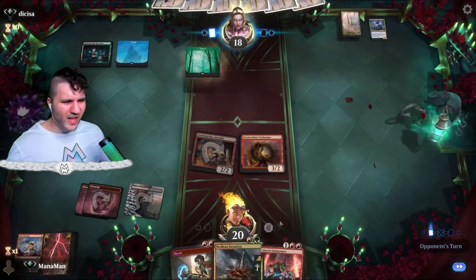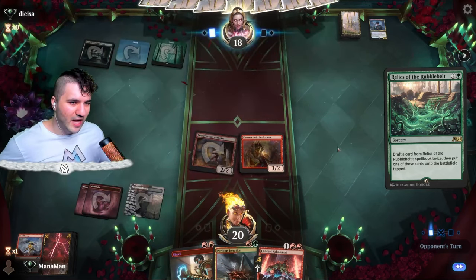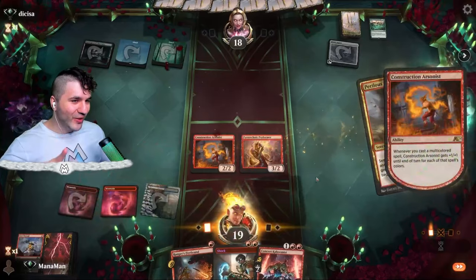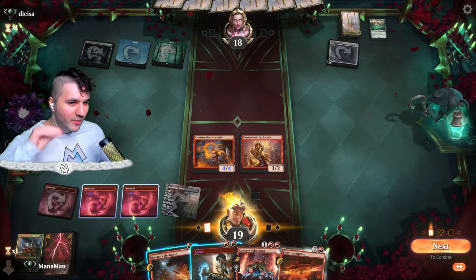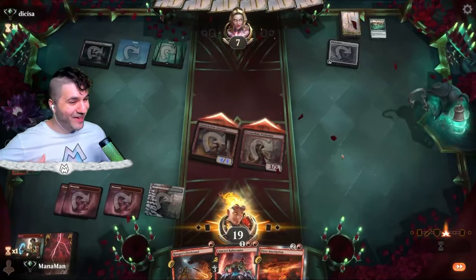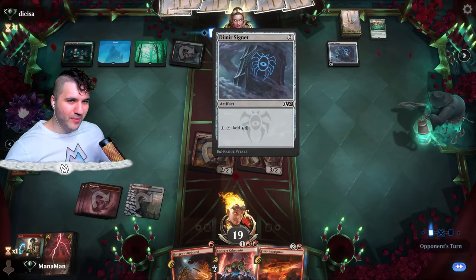We've got two-toughness creatures here. Relics of the Rubble Belt — big fan of alliteration on the channel. They get one of these little mana rock things, and it comes in tapped which is nice. Perilous Iteration — we do get the Arsonist to go up to a 4/4 which is very very nice. We don't run a lot of multi-color spells, but the Arsonist does what it does. Let's shock him down — dealing four for two mana, getting him down to seven.